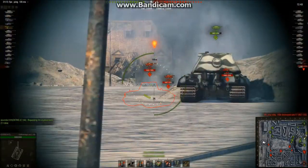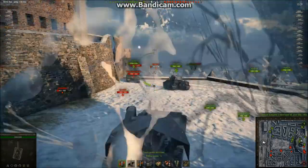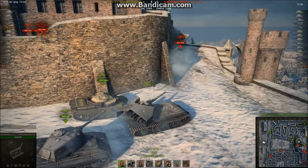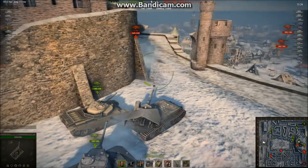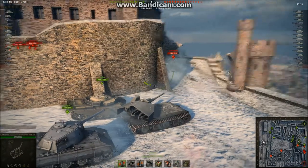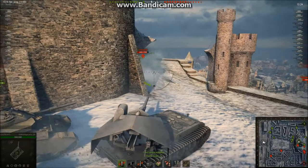I see an E75, but I decided that instead of trying to shoot his commander's cupola, I keep driving. As you're going to see right now, I'm going to fully use my autoloader. The E100 — I know that he just fired. He's on 2325 health. With a normal tank with this gun I would deal 560 damage and then have to pull off. But with an autoloader, I can do this.